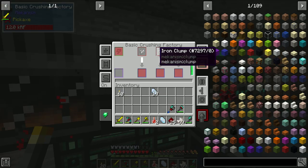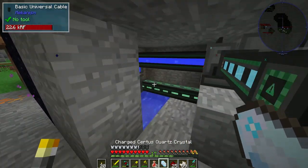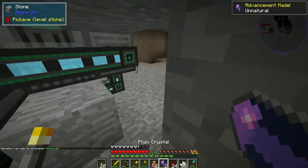So now it takes in three things at once, and for the ME system we're going to be doing today I'll show this work. We've got the charged thingy and these things and then hopefully it goes bam — now we have two fluix crystals.